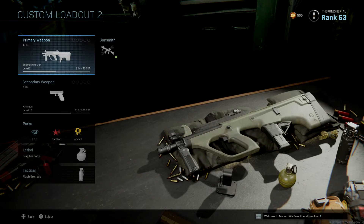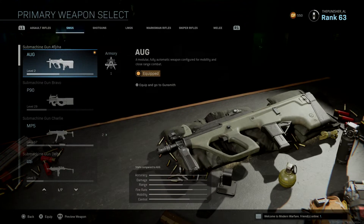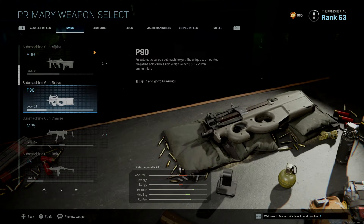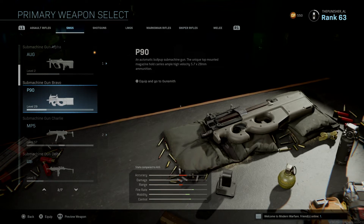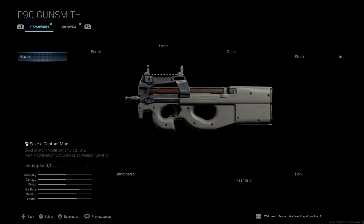See this one — this is level 2, so it's not level 9, so I cannot do a blueprint on that weapon. So I'm going to go with a P90 because this is level 29, which is above level 9. I'm going to click that one, go to ghost — go to gunsmith.